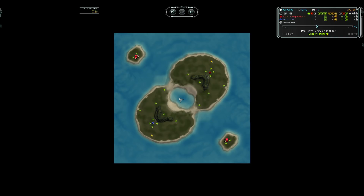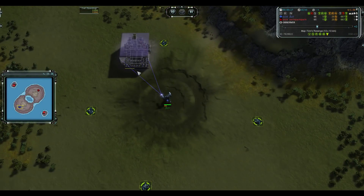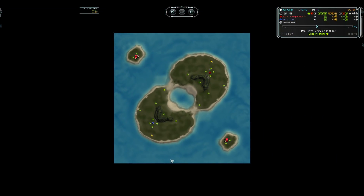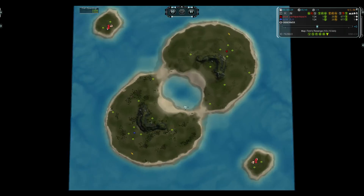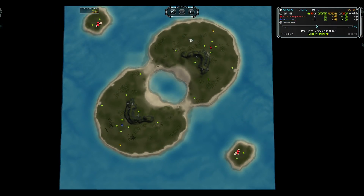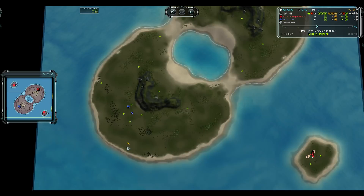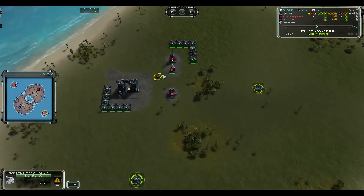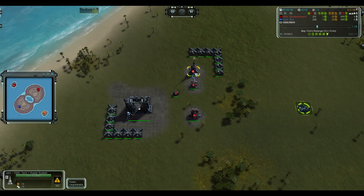Hello and welcome to Supreme Commander Forged Alliance Forever. This is the ladder — it's Zlo and Torrent in the Revenge. It's a 10x10 map but always considered in the 5x5 range for obvious reasons. There's all this water; the land portion is very small. We have a pool in the middle, a couple of small land bridges, and nine mexes on each side.